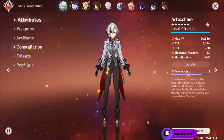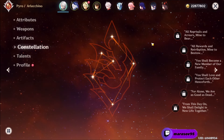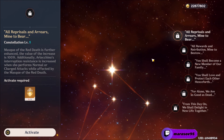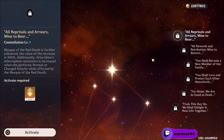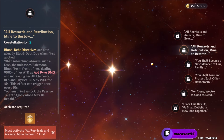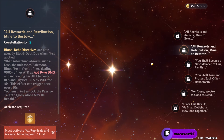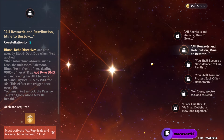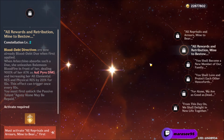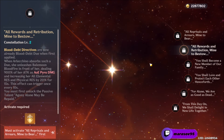Now for her constellations — you don't need them because even at C0 she's very broken, but if you can get to C2 that's more than enough. Her C1 makes the Mask of the Red Death stronger by granting her a 100% damage increase and increased resistance to interruption when doing normal and charged attacks while under the effect of the Mask of the Red Death. Her C2 transforms the Blood Debt Directives into Blood Debt Dues when first applied. When Arlechino absorbs those dues, she unleashes her Elemental Burst in front of her, dealing 900% of her attack as AoE pyro damage and increasing her all Elemental Resistance and Physical Resistance by 20% for 15 seconds — keep in mind that this can only be done once every 10 seconds.